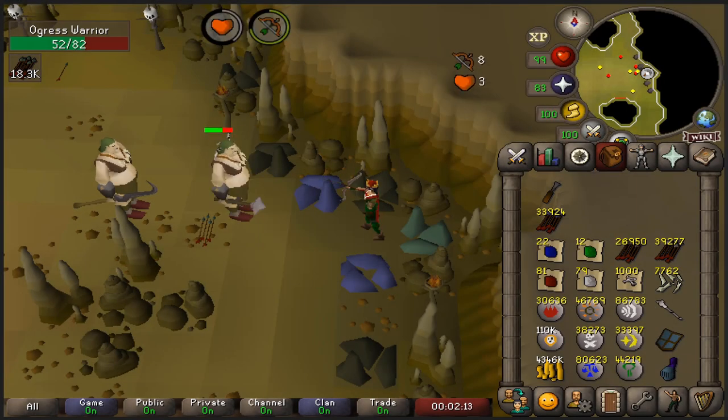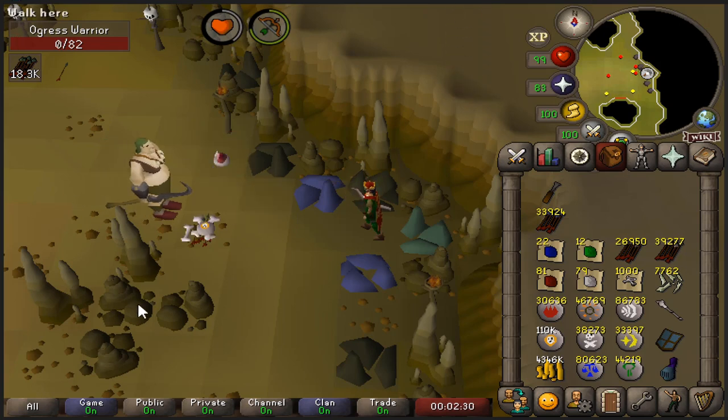With smart usage though, the looting bag could be pretty useful — especially since there is one method we haven't talked about yet: stack splitting. Currently, without using a bank, there is no way to split your item stacks in free-to-play. If you die or drop your item, you either have to pick the stack back up in its entirety or not pick it up at all.